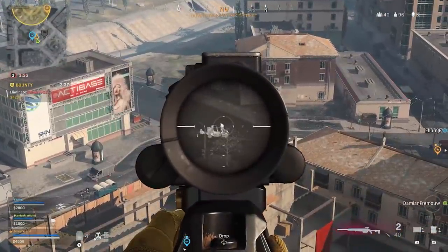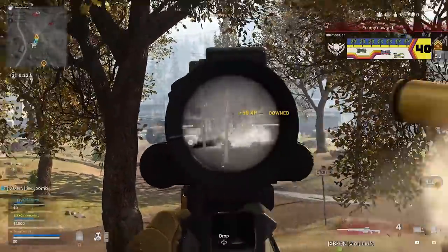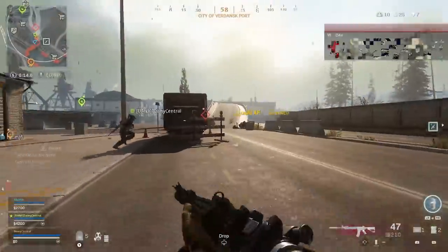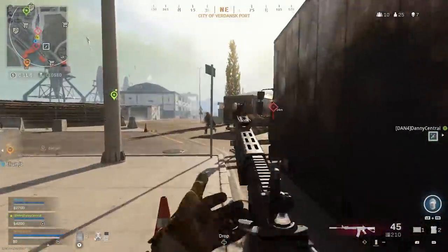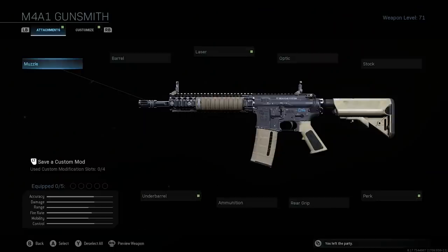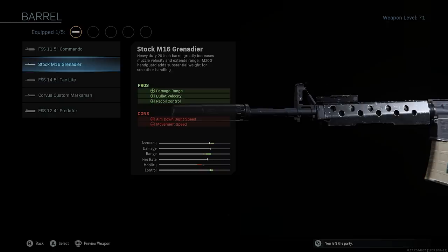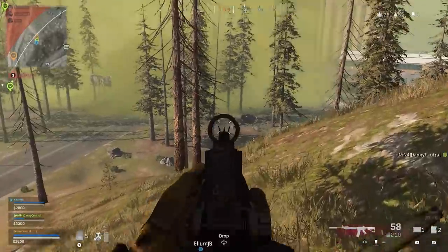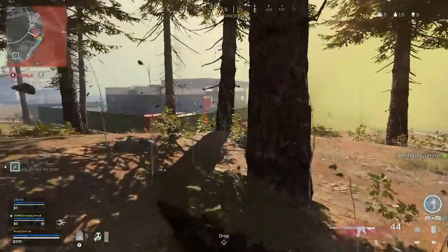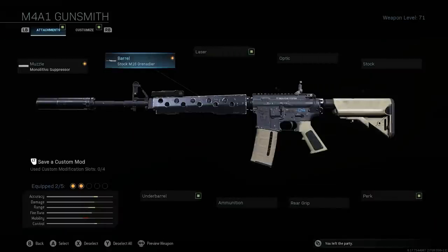Those first two loadouts are my traditional run-and-gun setups for playing super aggressively. My third loadout is my go-to all-rounder that includes a sniper — what I think is the best sniper loadout in the game. I use the M4A1, which I think is tied with the Grau as the best assault rifle. My M4A1 setup uses the monolithic suppressor, then the stock M16 Grenadier barrel to increase the M4's damage range, bullet velocity, and recoil control — important because you get into a lot of long range fights in Warzone due to the size of the map. I then use the Forge Tac CQS stock for faster ADS speed, crucial for those end circles.